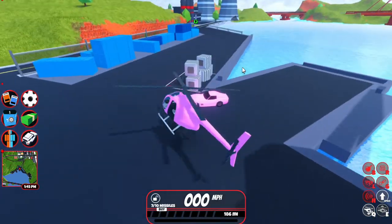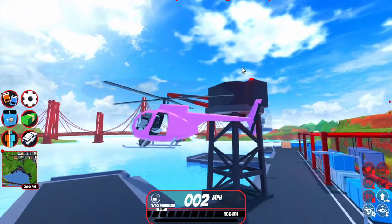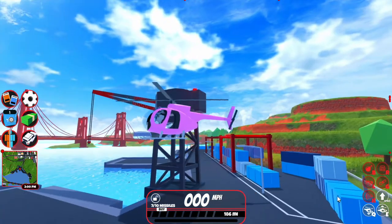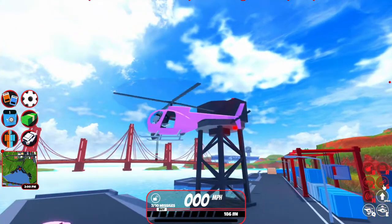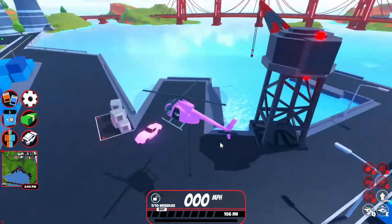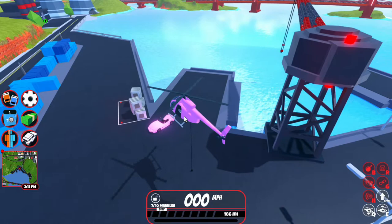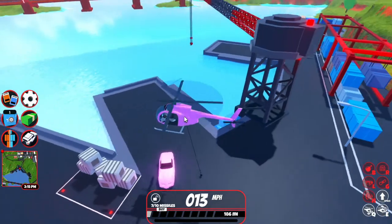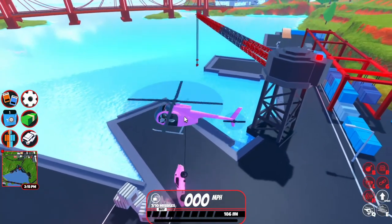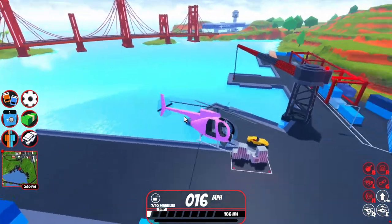First we need to demonstrate some concepts that will help us in our robbery. Every single helicopter comes with a rope — just hit the G key, or on mobile just the rope button, and your helicopter will dispense a rope. You can use the rope to collect people, bring them back into your helicopter, or even cooler, use it to pick up vehicles. With your vehicle picked up you can basically take it wherever you want and hit G to drop it.